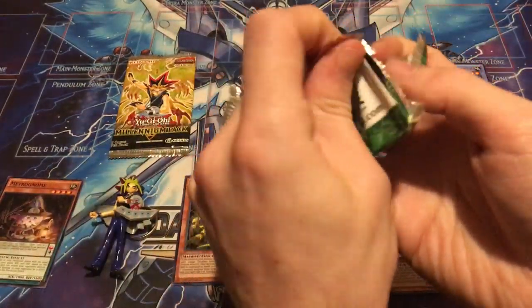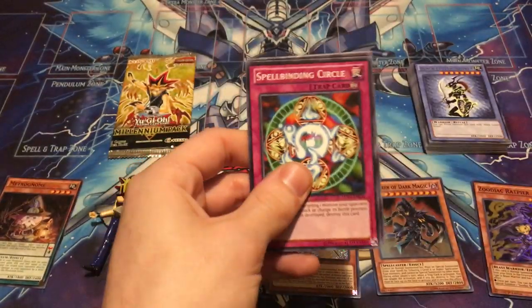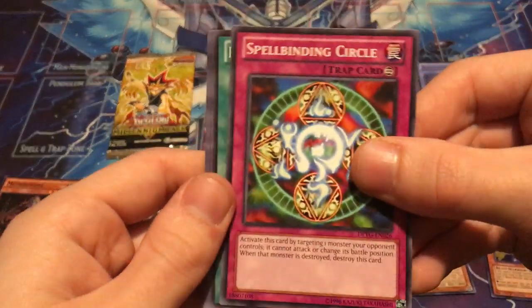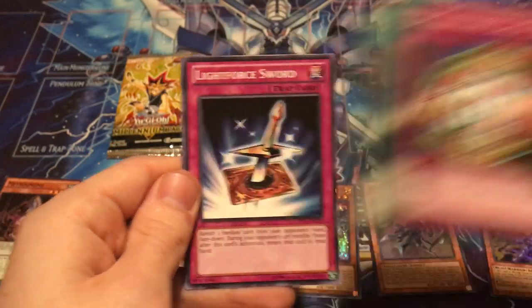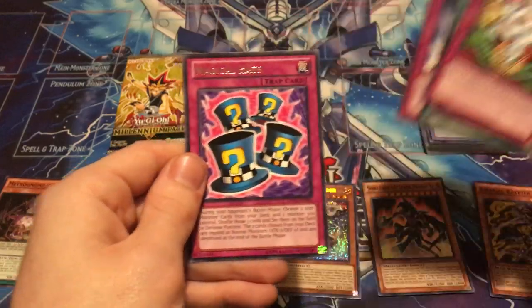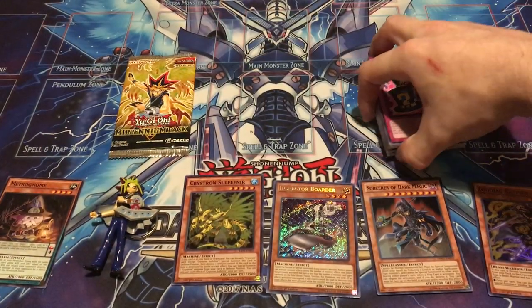Last Duelist Pack Yugi — let's see if we can end the Duelist Pack strong. Spellbinding Circle, Black Luster Ritual, Swords of Revealing Light, Light Force Sword, and Magical Hats. So no holo there, but that's alright.